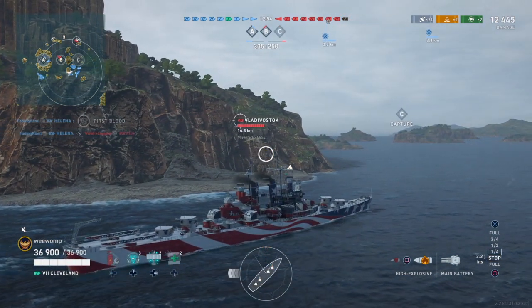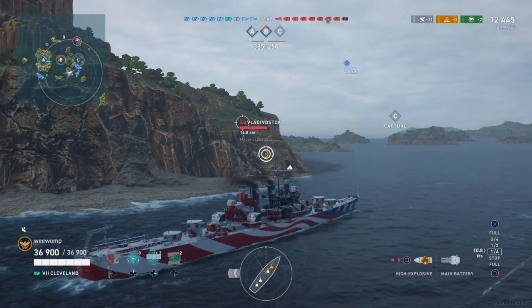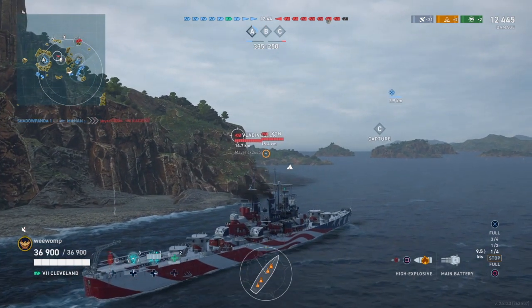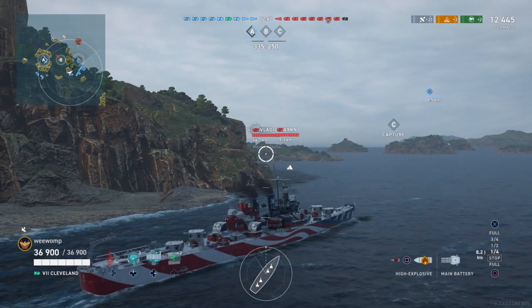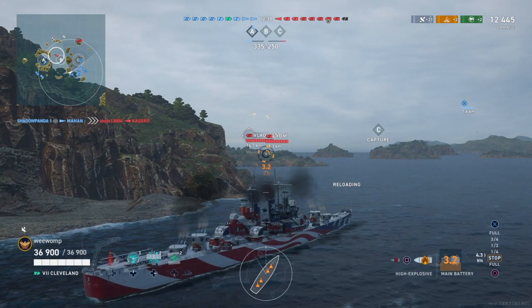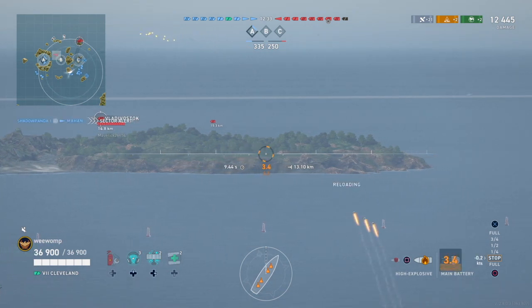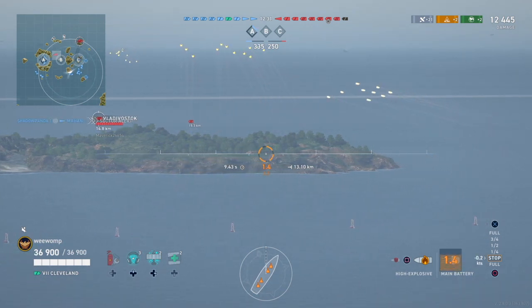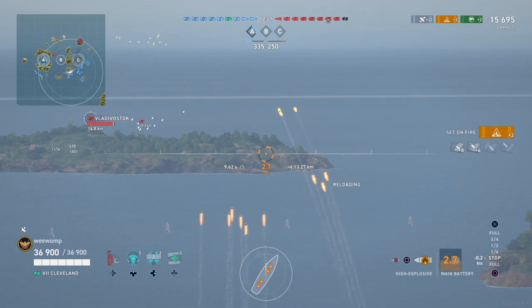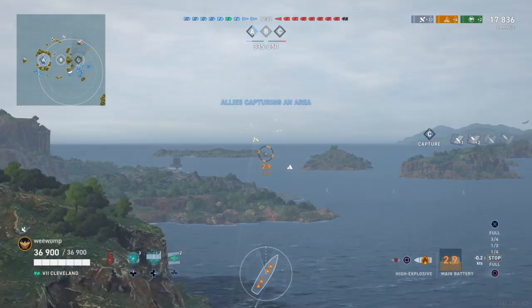Now there's a Vladivostok ahead and he creeps up. You notice he backed up as the Fiji came out and spotted him. Now he's creeping out and using the islands between himself and the Vladivostok — a double set of islands. He can't be spotted and he's getting his fire going over the islands. First salvo lands with a double fire on the Vladivostok.